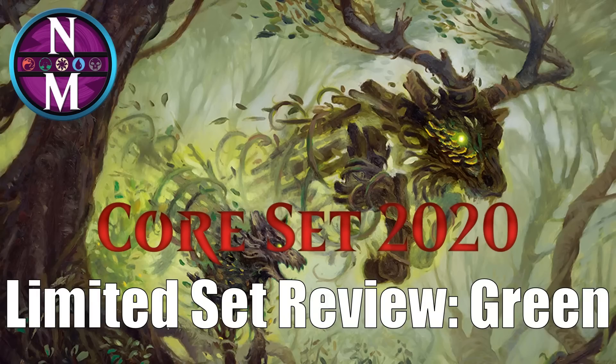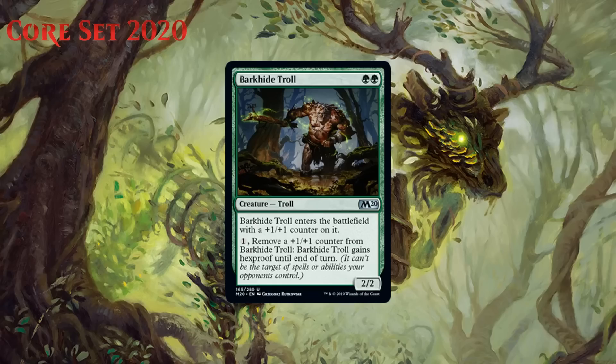Alright, now let's get started with our first green card, which is Barkhide Troll. This is two green mana for a 2/2 troll at uncommon. It enters the battlefield with a +1/+1 counter on it, and you can pay one generic to remove a +1/+1 counter from Barkhide Troll and it gains hexproof until end of turn. While this is a bit hard to consistently cast on turn two in limited, I think it's still pretty great. A two-mana 3/3 that is difficult to remove, thanks to that activated ability, is some serious business. There are also a few other +1/+1 counter synergies around that make him even better. Despite that cost, I think he is first pickable, though keep in mind you probably want around 10 forests to really be happy with him, giving him a B-.